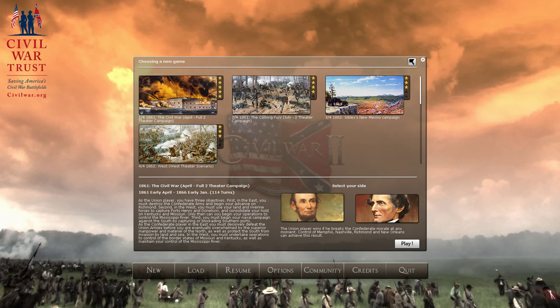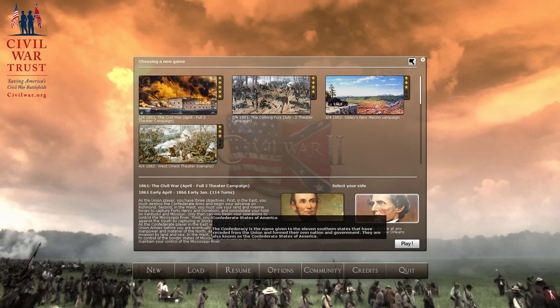Second, in the West, you must use land and riverine forces to capture Forts Henry and Donaldson and consolidate your hold on Kentucky and Missouri. Only then can you begin operations to control the Mississippi River. Third, you must begin your naval campaign by capturing or blockading Southern ports. We are going to play as the Confederate States of America — I'm looking forward to this.